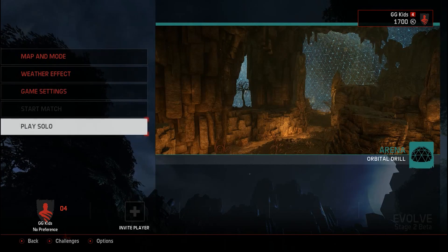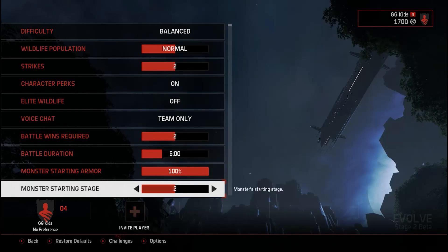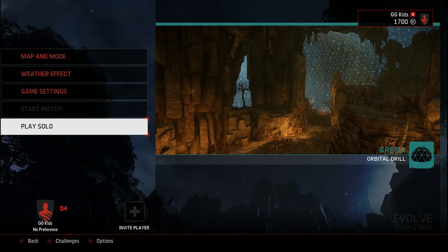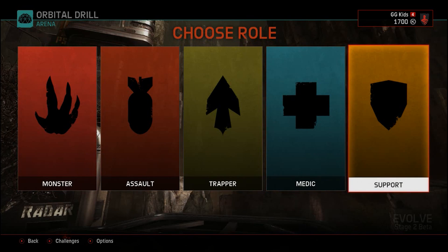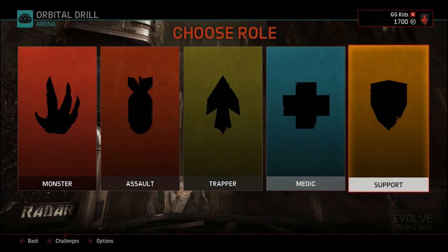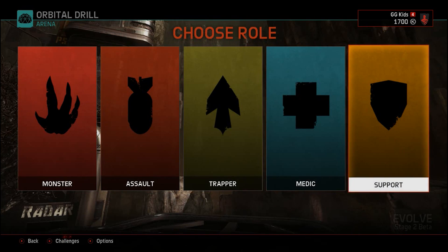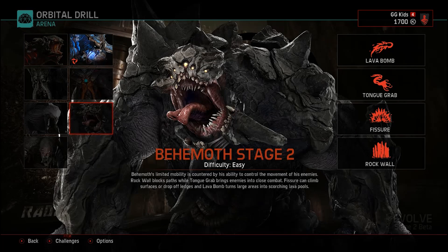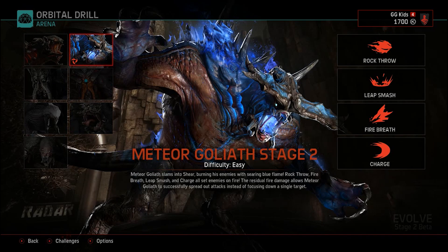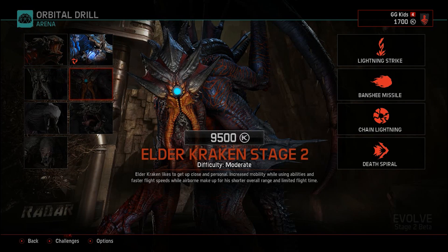Game settings are default. Go back and click Play Solo. This is your decision - you can be a Hunter or a Monster. I'm choosing Monster.